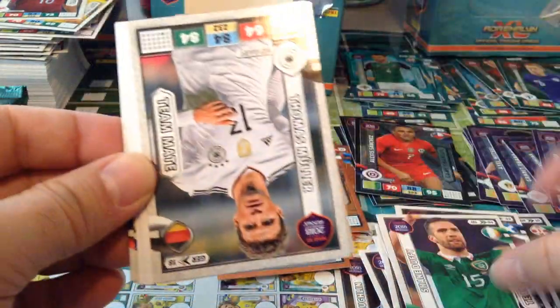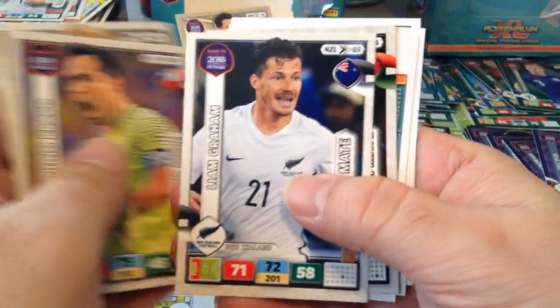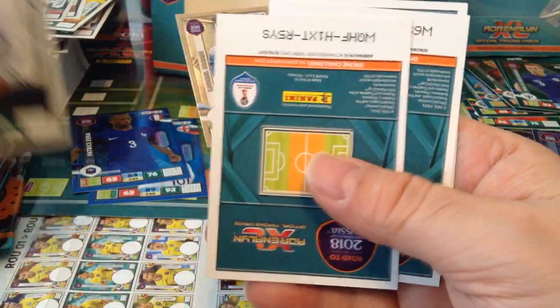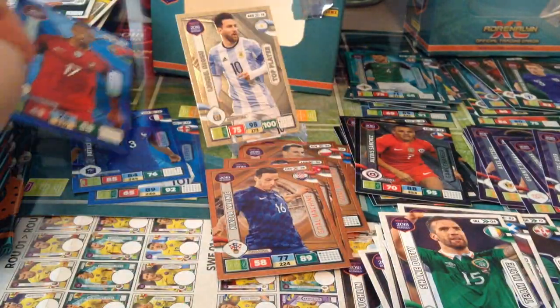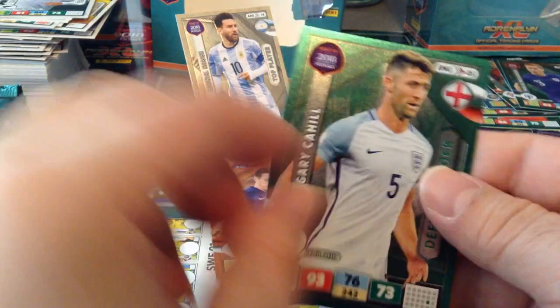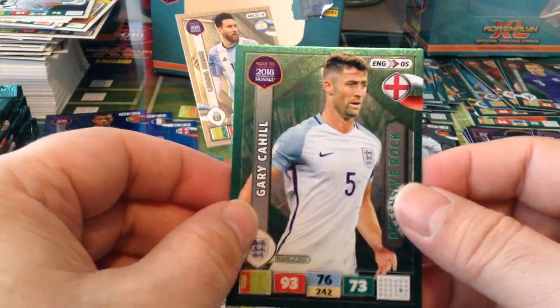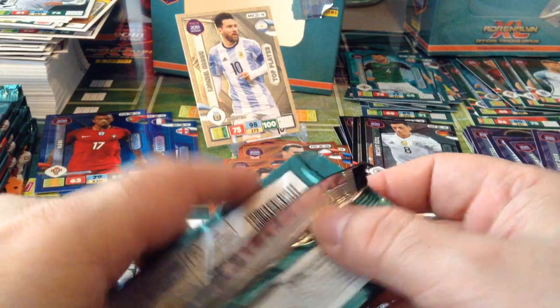Shane Duffy, Republic of Ireland. Müller. Nani Expert — nice one. So we got Nani, Evra and Rooney. Another game changer Mesut Özil and the Defensive Rock Gary Cahill. Some packets are coming out with three special cards — fantastic.